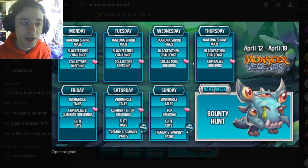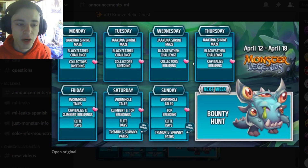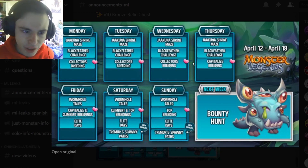The Jakuna Shrine Maze is pretty good — you guys can get Jakuna High, and it is pretty easy if you spend your coins during the 30% discount. In my opinion, the Blackfeather Challenge isn't really worth it because you do need to spend gems, and there are better monsters nowadays than Blackfeather. And the Collector's Breeding is okay — you can get some good mythics out of that, and it is completely free since it is a breeding event.